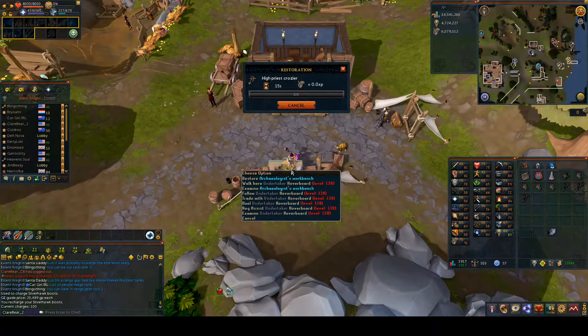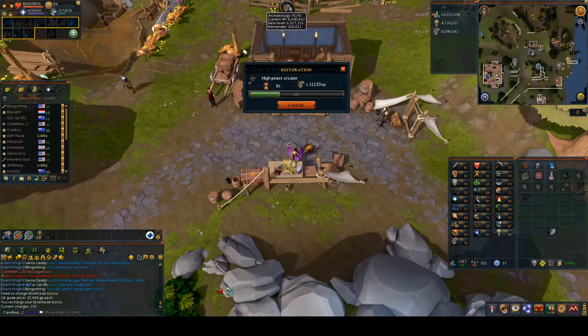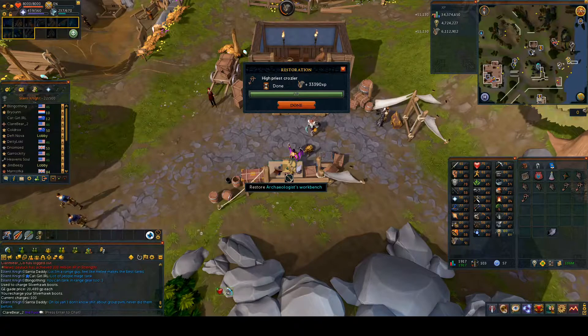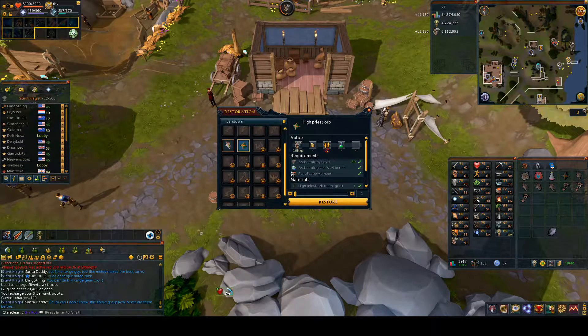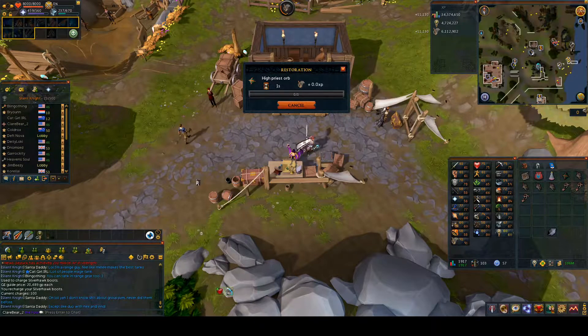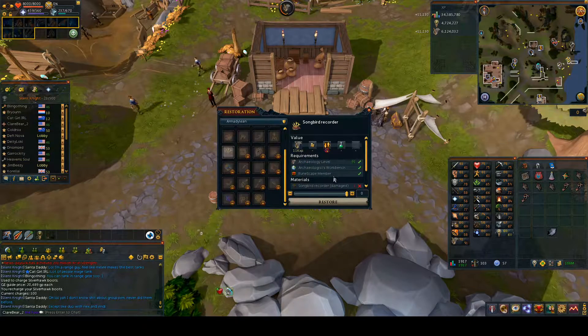I just need some more from the new area - well, it's not really new now - but the one down in the southern areas that we unlocked at level 83. That's the one I need to get back to, to get those last two artifacts to hand in another load of logs. Maybe we can get another load of tetra compass pieces so we can go and open some - that would be nice.